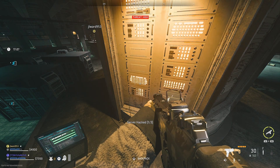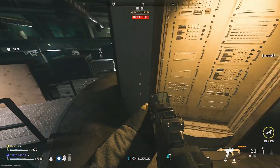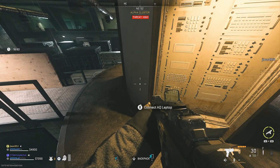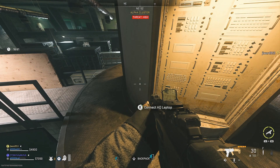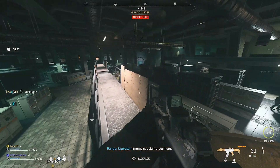If you're having trouble finding the alpha cluster, I do have a guide in another video which I will link at the end of this one. There are actually two entrances, and as long as you have the battery and a jumper cable you will be able to get in there very easily.